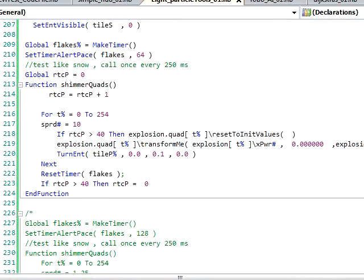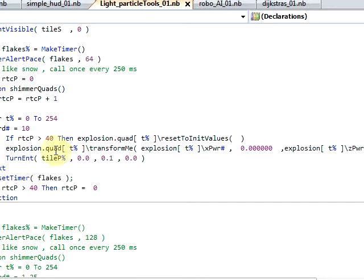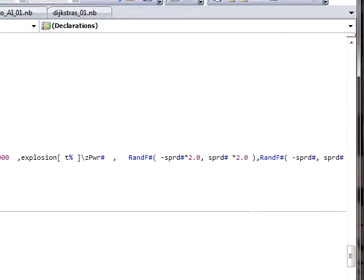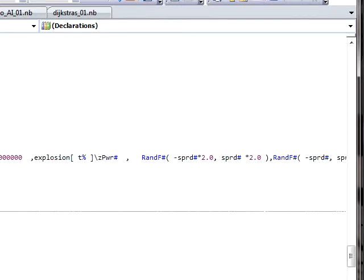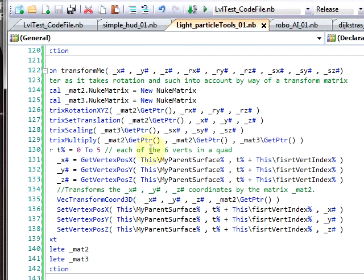I'm just calling it shimmer quads. Basically every 64 milliseconds it comes in here, and if this counter is above 40 it resets everything to the center, bringing it all back. Then each explosion quad — there are 255 of them — each one knows how to transform itself. Here you're seeing no y-movement, but because I was randomizing the rotations, that was putting a little bit of y-values into the actual vertex positions of the quad. In the multiplier for scale I have that at 10%, which keeps it pretty low. The command that does most of the heavy lifting is transform_me, which does a little bit of matrix math.